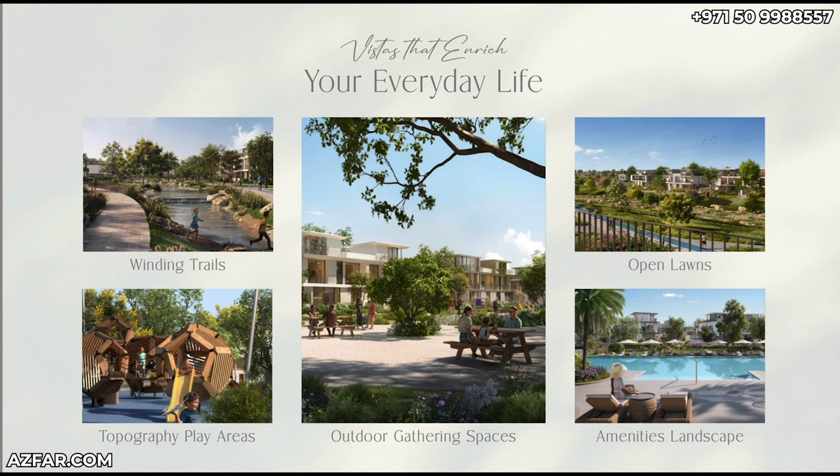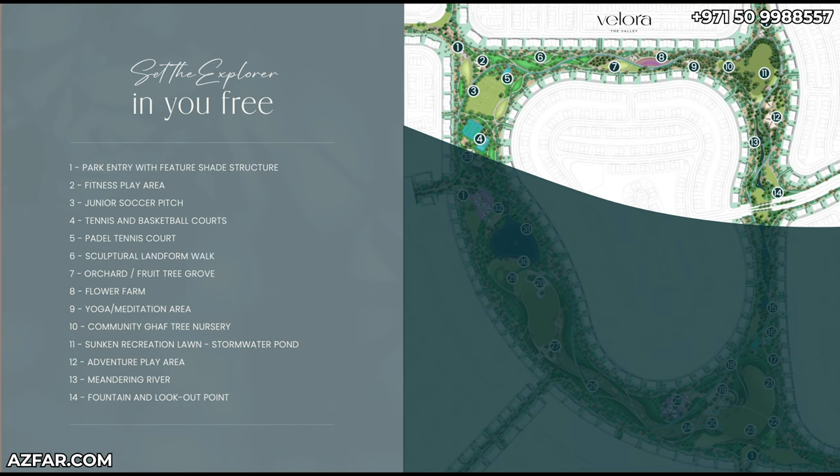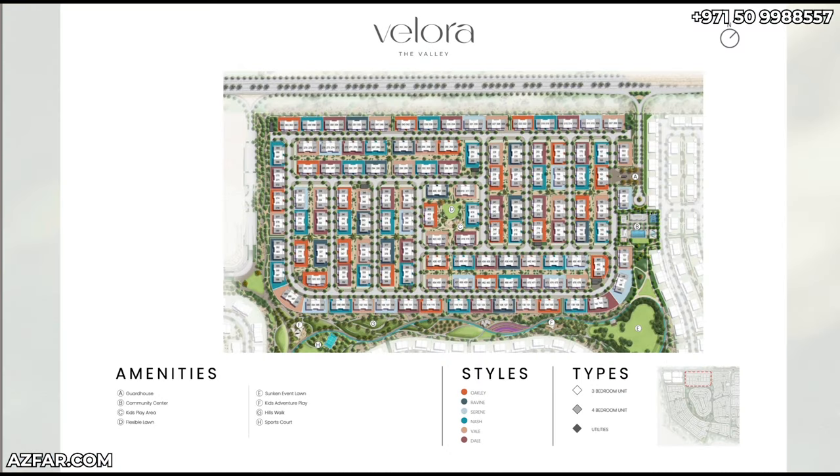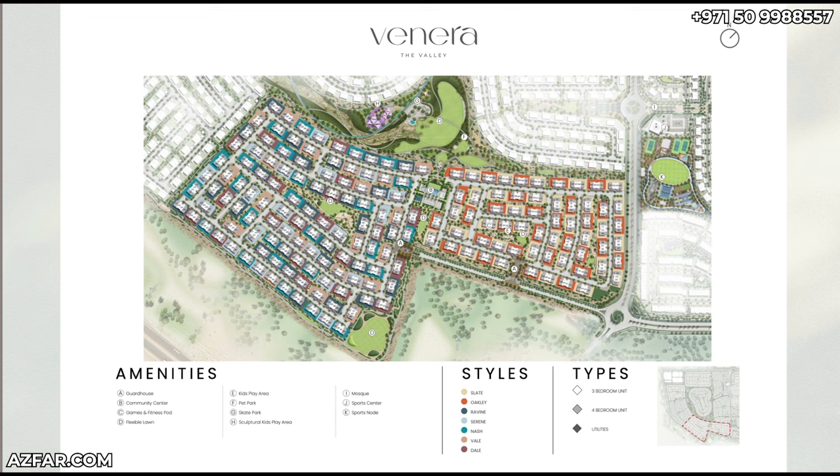The amenities park is a specific area divided into parts. Numbers three, four, and five are all about sports. All the clusters — Veloura and Veneera townhouses — are connected to this park, which is a major highlight.